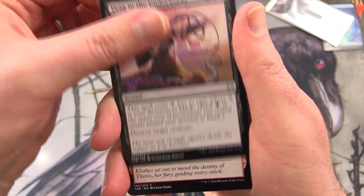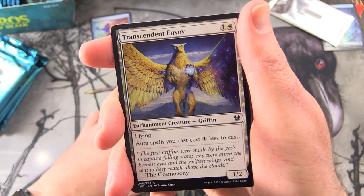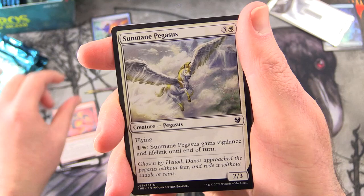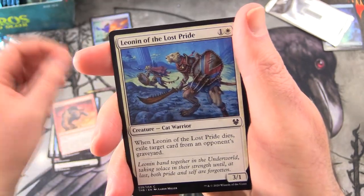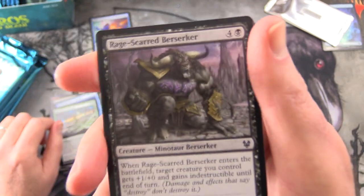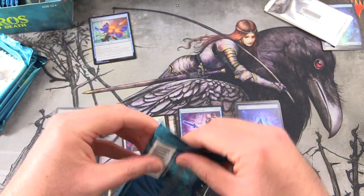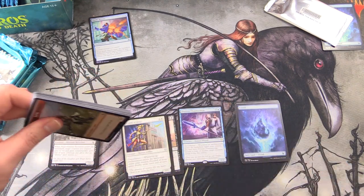Uncommons: Drag to the Underworld, Furious Rise, and Favoured of Iroas. Commons: Transcendent Envoy, Underworld Ragehound, Sunmane Pegasus, Brine Giant, Infuriate, Leonin of the Lost Pride, Towering Wave Mystic, and Relentless Pursuit. Oh, Rage Scarred Berserker — Creature Minotaur Berserker. Minotaur Tribal is a thing. Have you thought about putting together a tribal Minotaur deck? Leave a note in the comments.